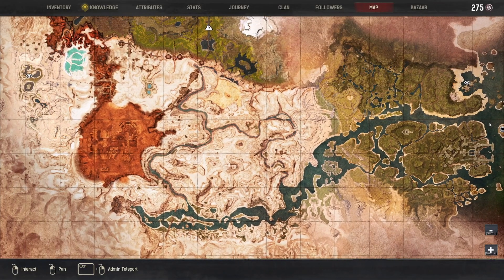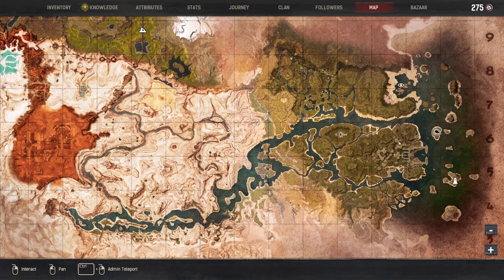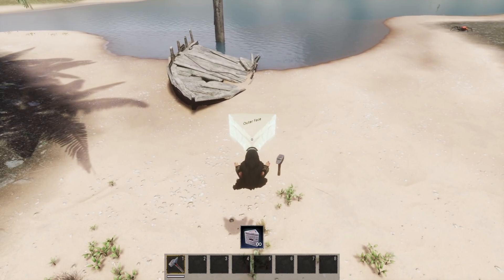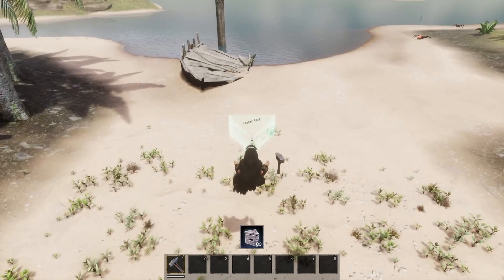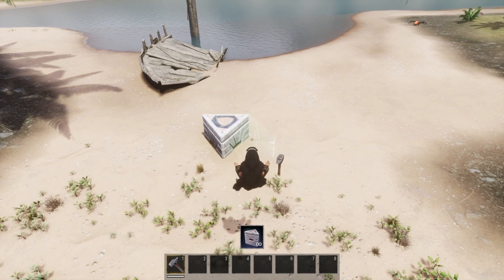Just so you know, I'm all the way at coordinates 0-0-6, pretty much at the edge of the map to the east — basically the edge of the map. So yeah, that's really far away. I'm going to start building the base here at this flat spot, because it's just the best place to build.